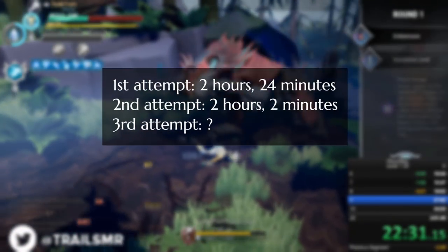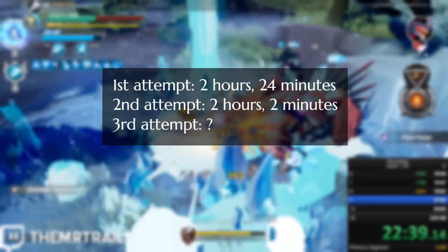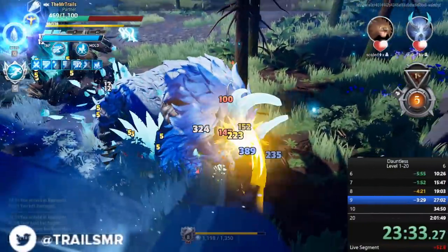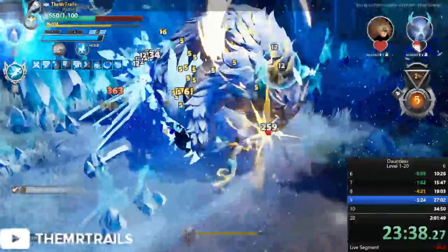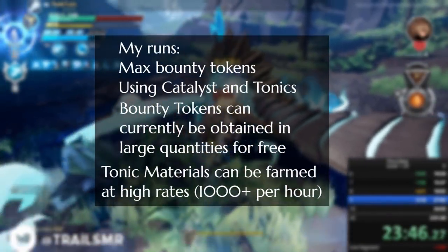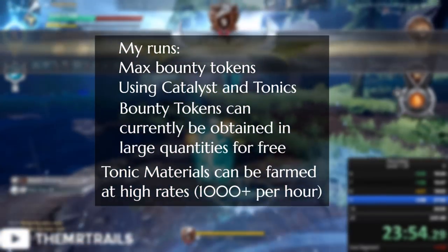My first attempt came rather close to Maelstrom's, at 2 hours and 23 minutes. There were some major mistakes I made, such as queuing up for 10-50 escalations a bit too early, leading me to failing the hunt a couple of times. I didn't make that mistake the second time, and I just barely missed getting it done in under 2 hours. I lost a lot of time at the beginning due to starting off in the hunting grounds, perhaps due to the specific island I chose. And during this second run, I learned an additional strategy that might help me get the run well under 2 hours. But how I would do mine was no holds barred — I used as many bounty tokens as I possibly could, and I used catalyst and tonics for every single fight.